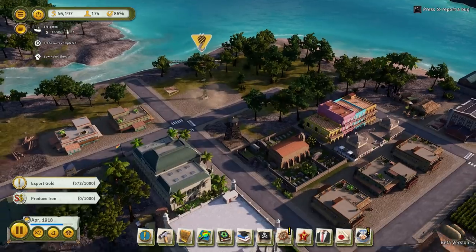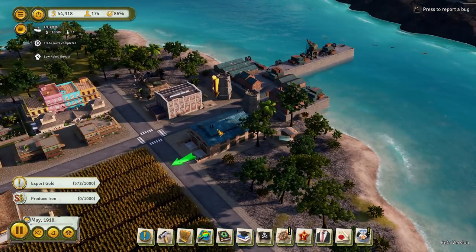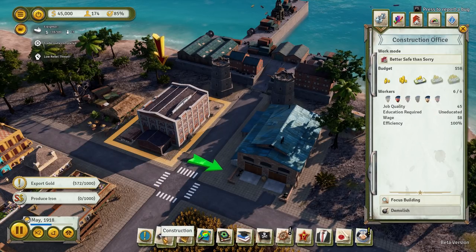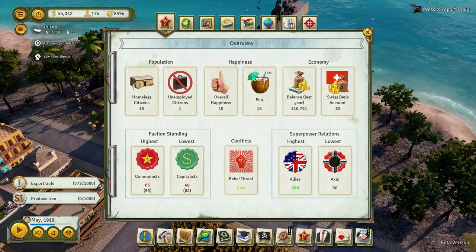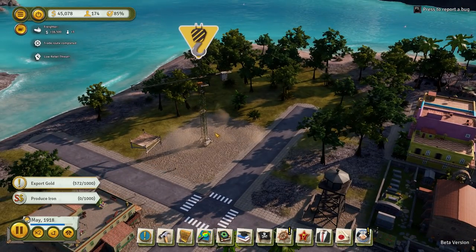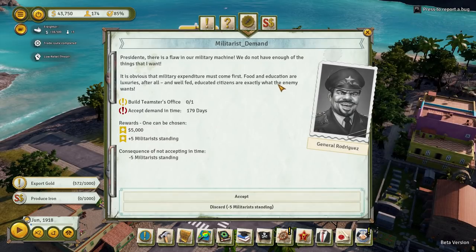Where's our construction office? Down here somewhere — that's the Teamsters construction office. Yeah, we need some more people. How many have we got? Unemployed: one. So we've got it sort of balanced at the moment. Maybe let's get that on high priority and get that finished.